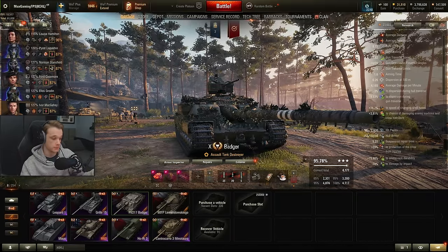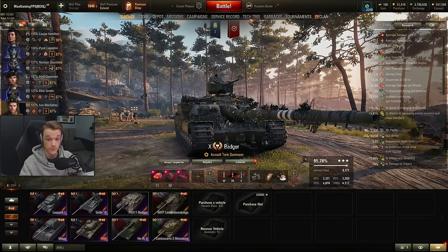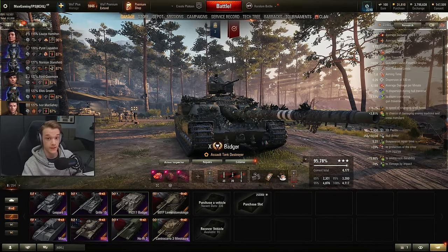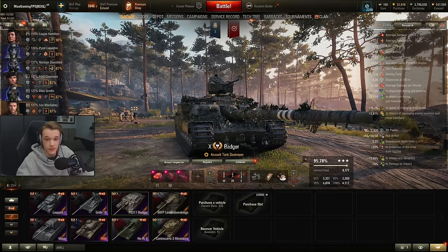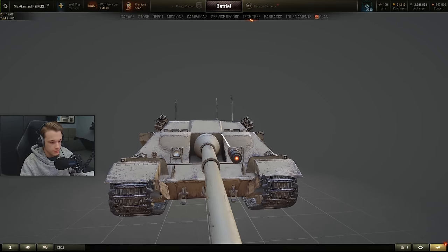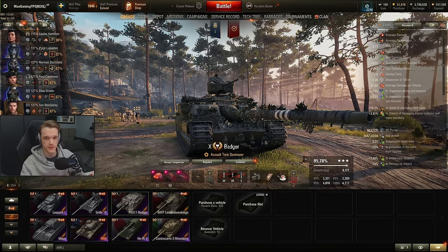So the strengths and weaknesses of the Badger — I'm pretty sure most of them were shown there. You have the problem of it not being fast enough to chase end-game damage. There are so many times where you get into a battle, it's like a 15-5 game, the enemy team just folds, and you are nowhere near fast enough to chase that damage. You could have all the DPM in the world, but if you're not fast enough to get to them, it is a useless statistic. As you saw in that last game, if people are just going to be pushing you, you're just invulnerable — there's nothing they can do. The Badger is a solid vehicle; it's just not quite fast enough sometimes. But my God, when it does work, it's insane.